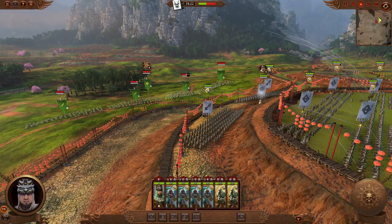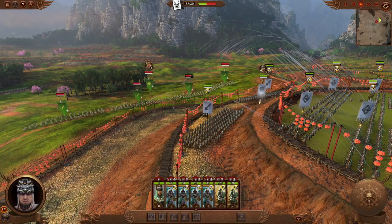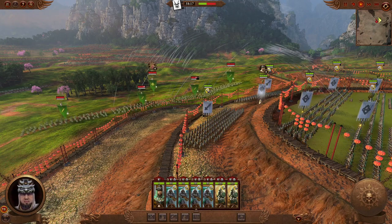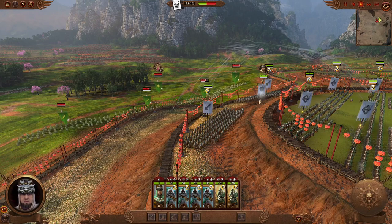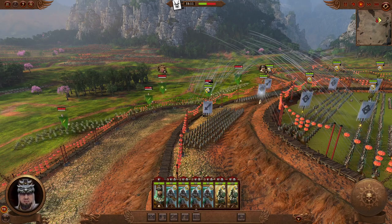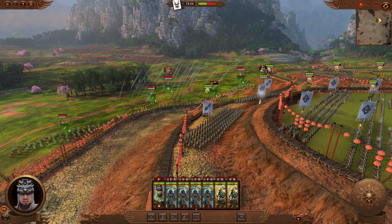Range units also get up to 30% increased damage depending on elevation, but they need 40 meters of elevation difference to get that 30% extra damage. Both of these bonuses affect units fighting uphill in the opposite way, which means that those units deal up to 30% less damage depending on elevation.